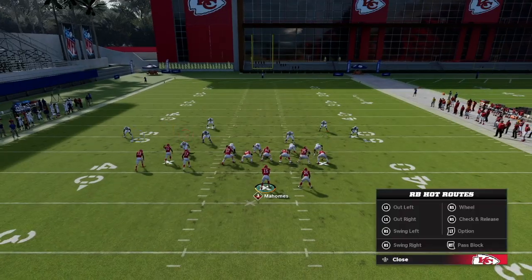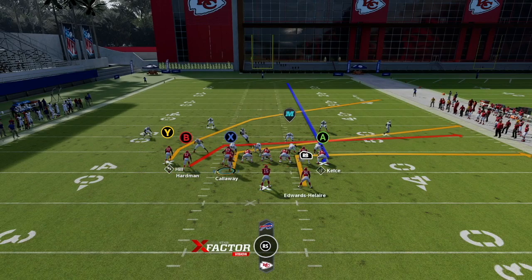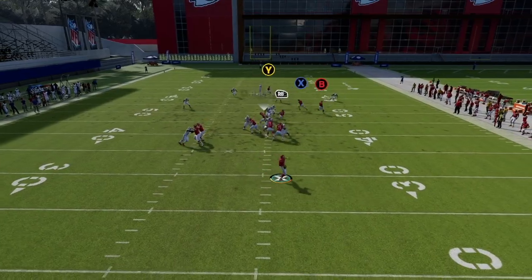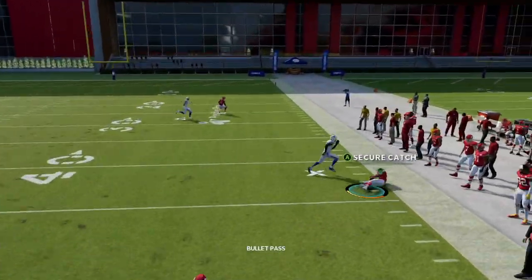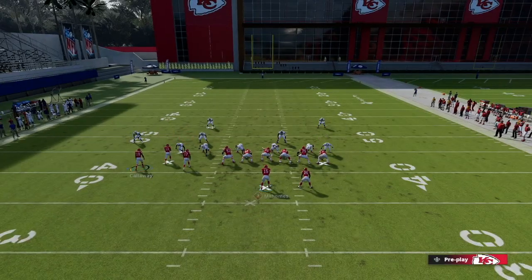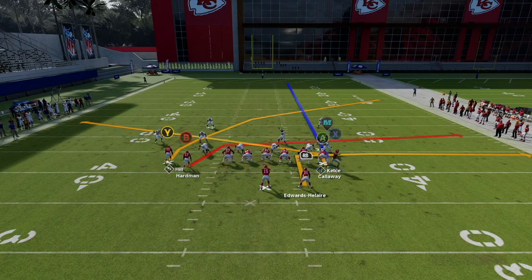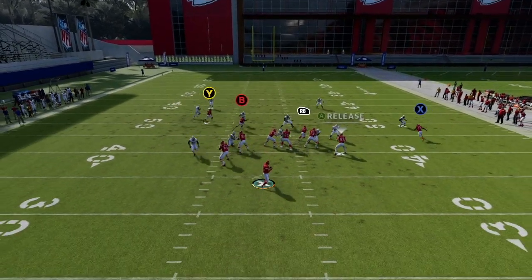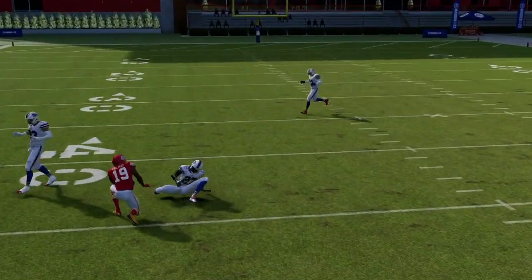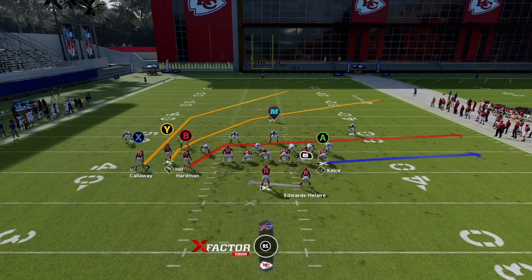We're going to stress the user over the middle — they're going to have to choose a route, and we have three crossing routes to choose from, which makes it so deadly for the offense. You can slant either one and motion over, and that slant gets wide open beating man coverage. Even with Antonio Callaway he's beating Tredavious White — these motion slants are absolute money versus man coverage.